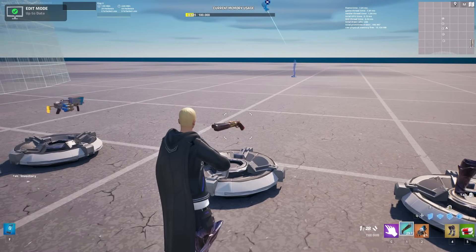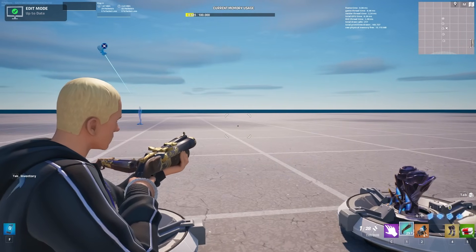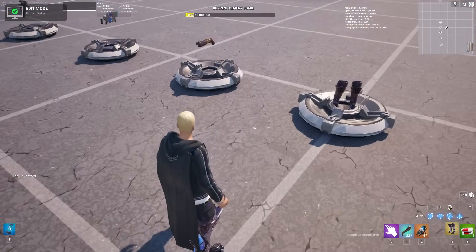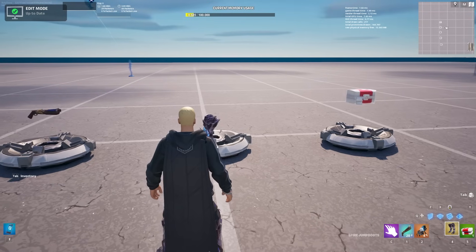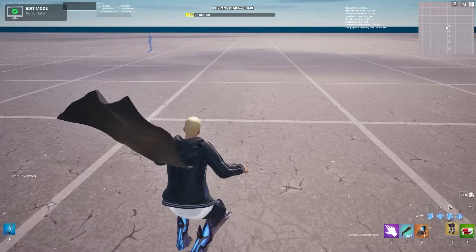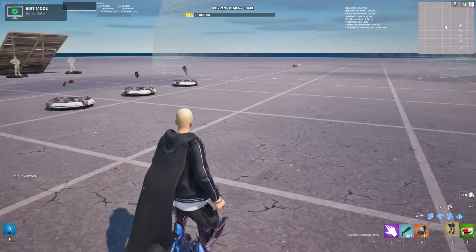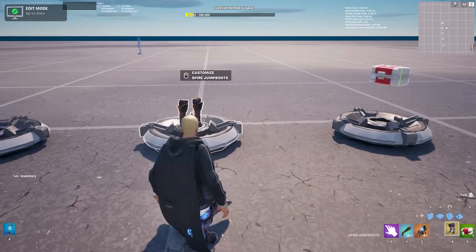We also have the Dub added to the game. This is basically a shotgun which does have the flip knock effect. And we also got the Spire Jump Boots, which is an item from a season that not a lot of people probably played. Basically these allow you to jump higher and give you a little hop effect. It is a cool movement item, and definitely something I could see people use a lot.